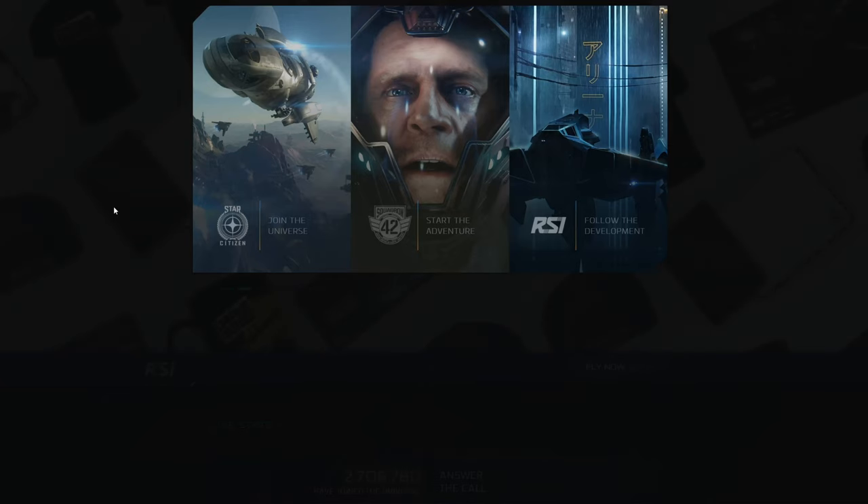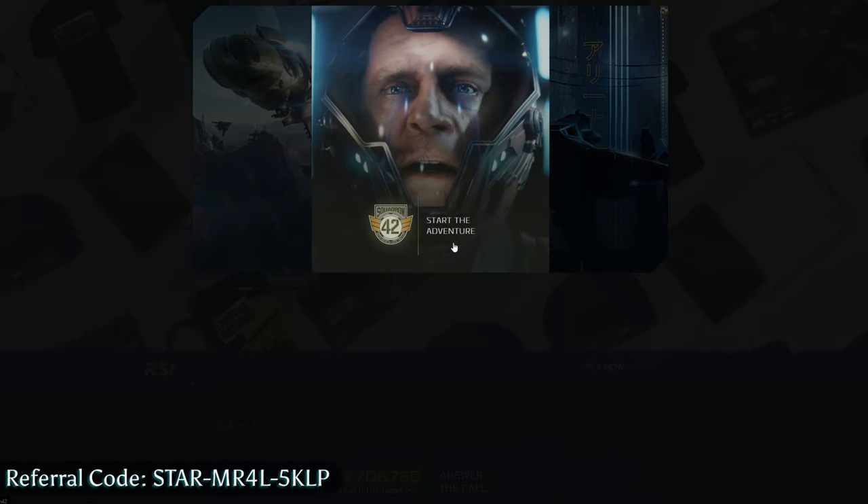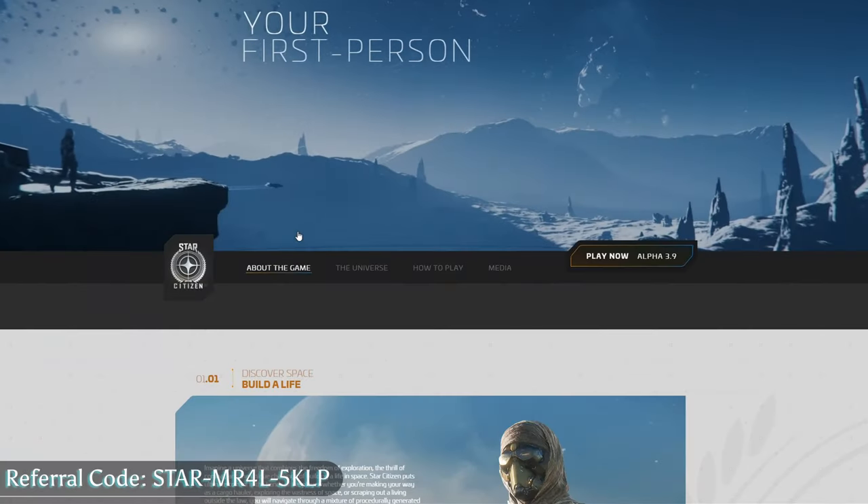We're at the title page and we're going to go ahead and click Join the Universe. If you see Start the Adventure and think that's where you need to click, this is for Squadron 42 — it's not playable now, so just ignore that. We're going to click Join the Universe.